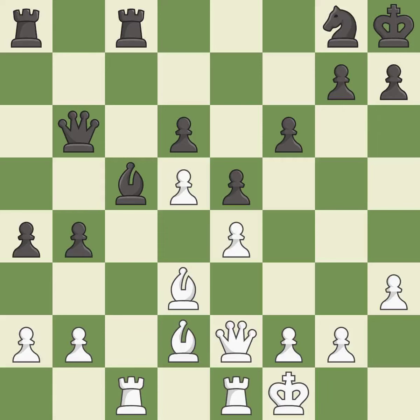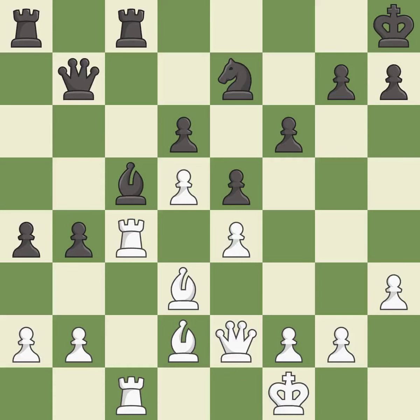This moves the pawn to safety — good. There was only one good move there. This overlooks an opportunity to threaten winning a pawn — a mistake. The rooks are coordinated and powerfully doubled on the file — best. That's not a mistake, but it's not the best move either — good.